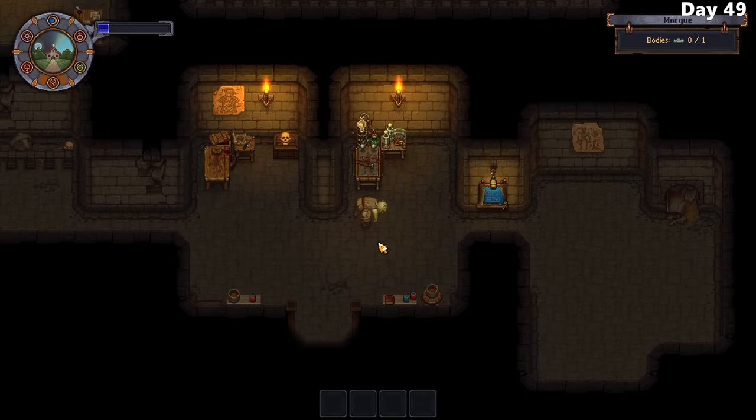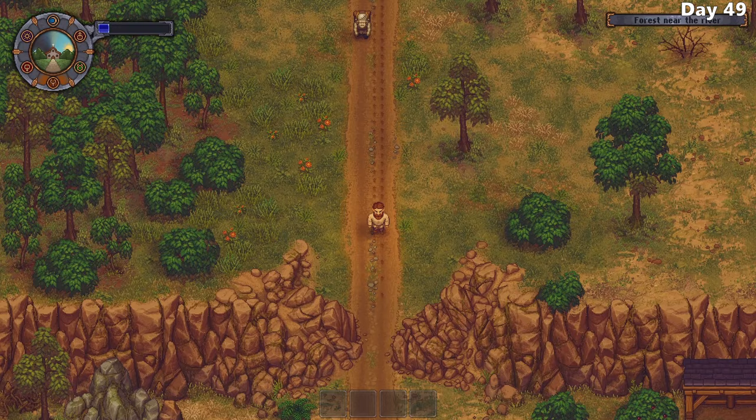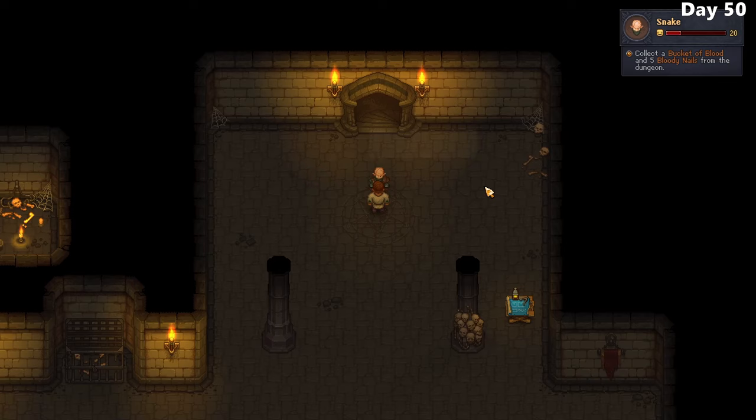I go ahead and resurrect another zombie, this time having him act as a transporter for all of the wood that my other zombie is chopping down, his life now just running between the tree and my home. Certainly makes gathering wood a lot less annoying. Finally, the day arrives, and after handing Snake the bucket of blood and bloody nails, he begins the summoning.